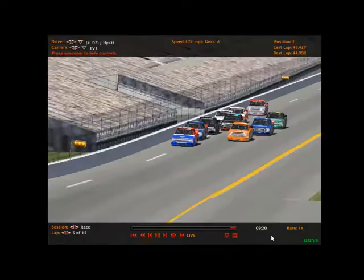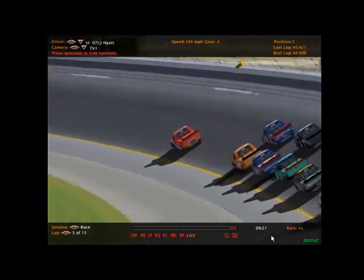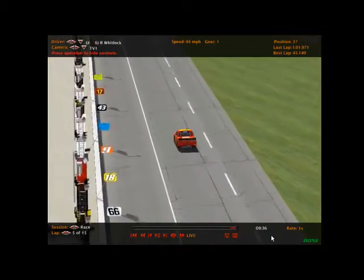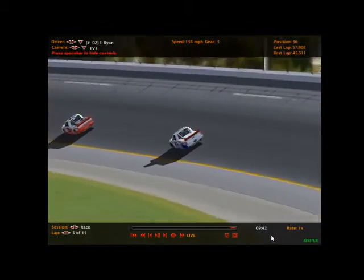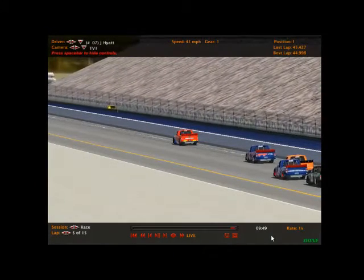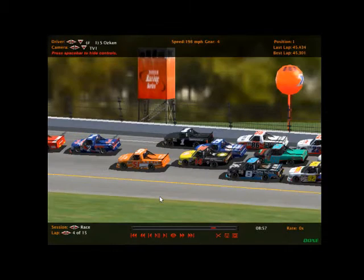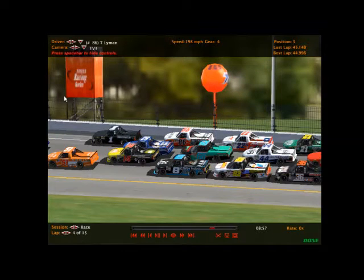Pace truck is out, and the 07 of Joshua Hyatt is the leader. Looks like that may have been the 86 involved — we'll have to take a look at that. But the 92 is on pit road — that is Jonathan Rains. The 6 of Regan Whitlock is on pit road as well. Only two trucks on pit road, that's good to see — not too many trucks with damage. But it looks like the 6 might be out. Let's go ahead and take a quick look back and find out what happened.